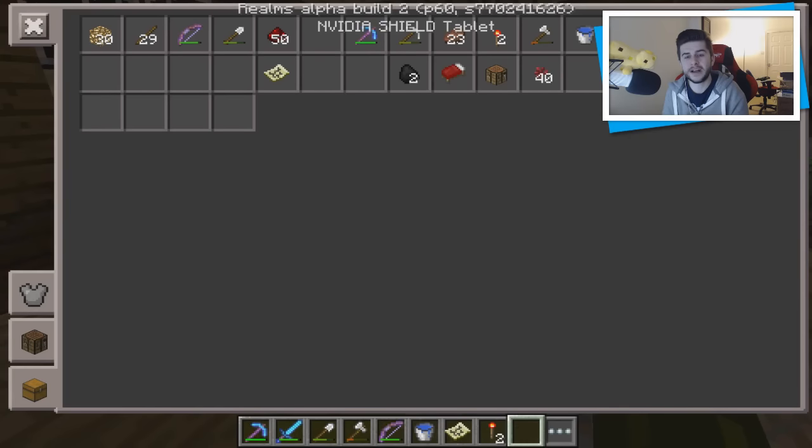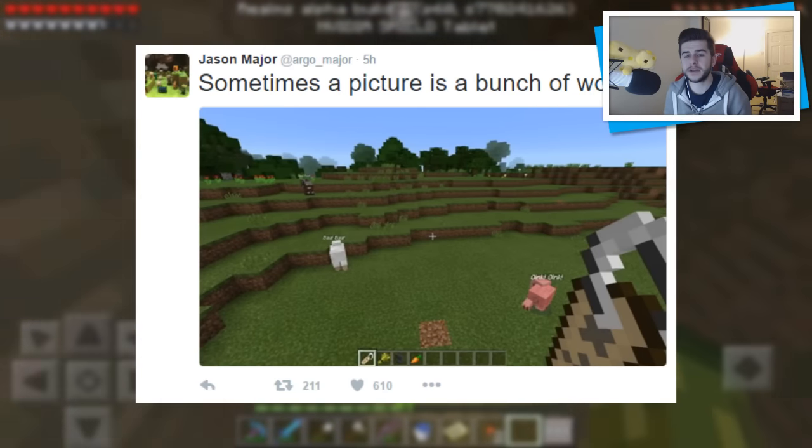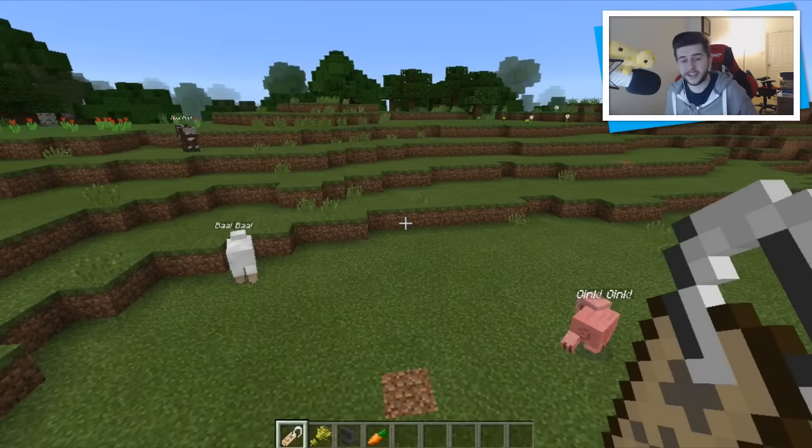Yesterday, Jason Major posted saying 'sometimes a picture is worth a bunch of words.' He's currently holding a name tag in his hand and you can see the pig says 'oink oink,' the sheep says 'baa baa,' and the cow just says 'moo.' Also in this image we do have something sneaky which I'm going to show you towards the end of this video.